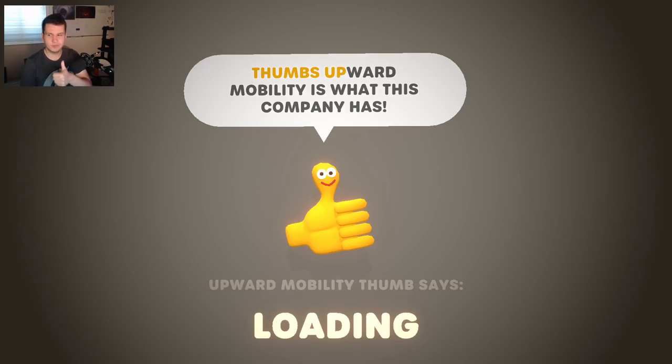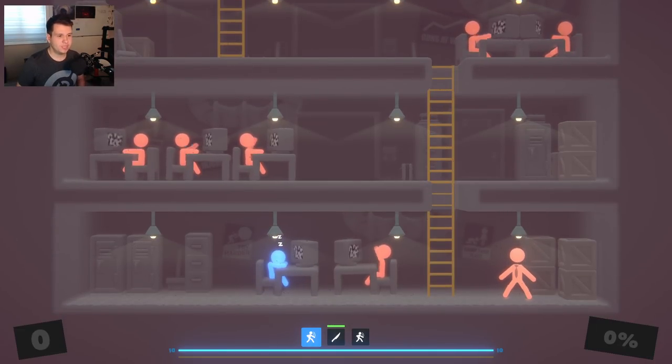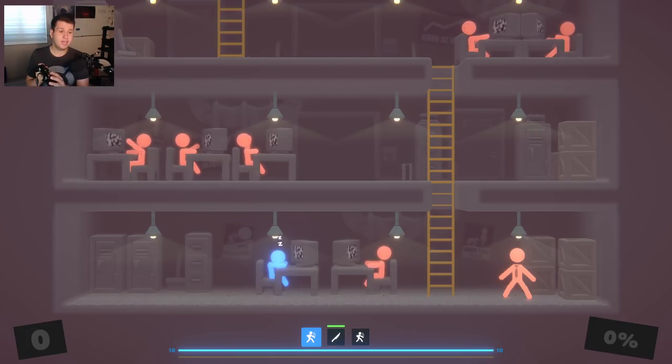Thumbs Upward Mobility is what this company has. So you can see here this is Stick It to the Stickman — right now we're just working in our corporate office job. But I've had enough of the grind, so I'm going to push one of my two buttons. Yes, two buttons — this game only uses two buttons, really. We have Attack and we have Jump, and I guess activating stuff. For combat, you're only using two.